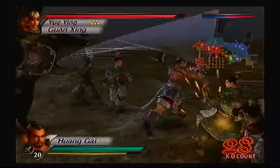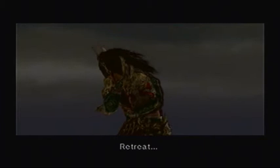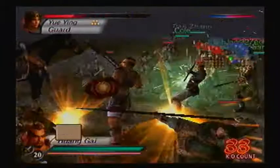Guan Xing is somewhere around us as well — that's one of Guan Yu's sons. Speaking of Guan Yu, he's not even in this battle. In fact, in the storyline, the reason there's a Battle of Yi Ling is because Guan Yu got killed by Wu. Wei Yan's a man of few words. I think the reason he is this way is because he was born with another face on the back of his head — a bit of a birth defect.